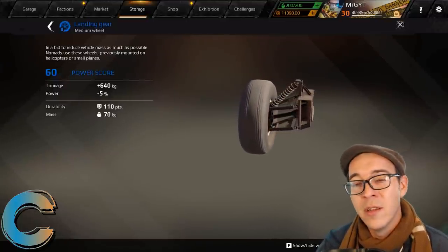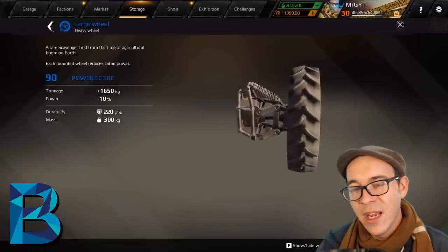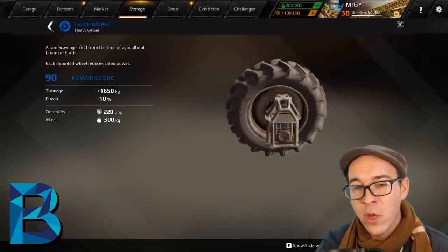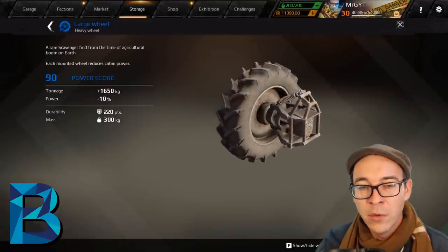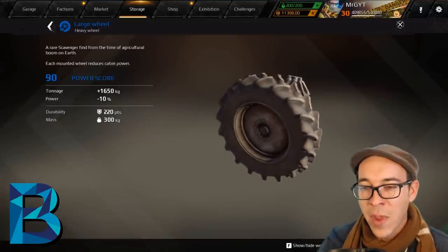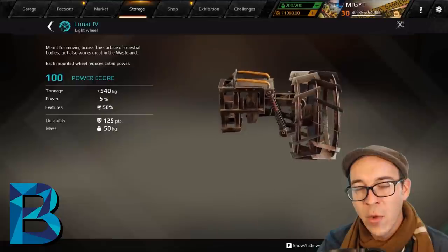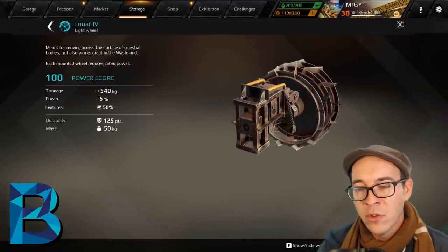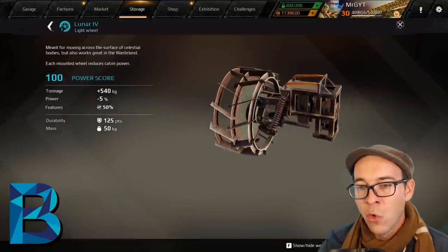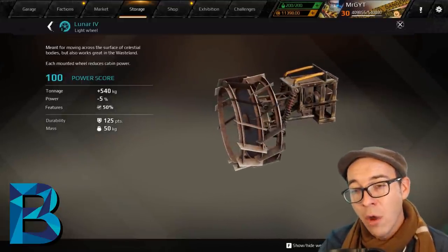In B-tier, the large wheel nearly got an A rating — it has good tonnage at 1,650 but a 10% power reduction. Back when I first started playing Crossout, this was the only wheel to use. The lunar wheel also comes in at B, taking away only five percent energy, and just like the gun mount wheel it has bullet pass-through. It also looks great on goofy art-themed builds.